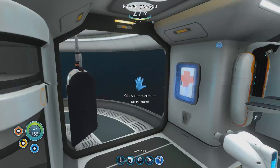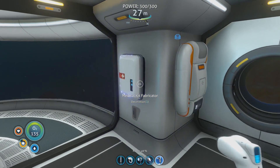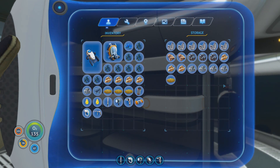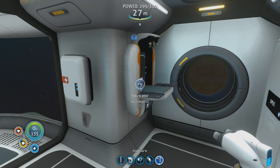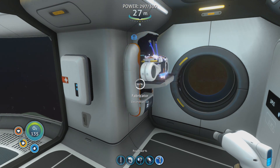There we go — now we can build it. Now we have a medkit fabricator! And let's actually go ahead and build ourselves the mobile vehicle bay now.